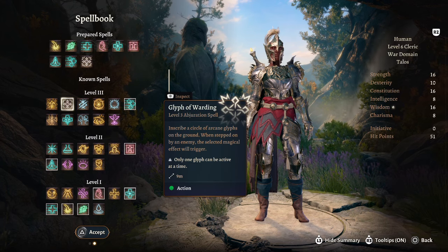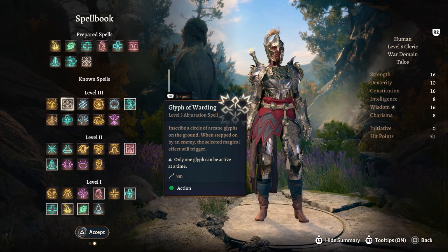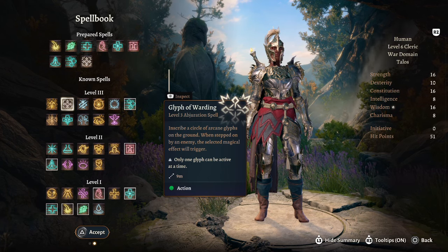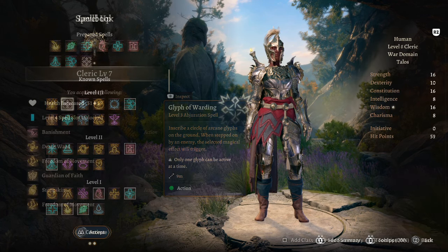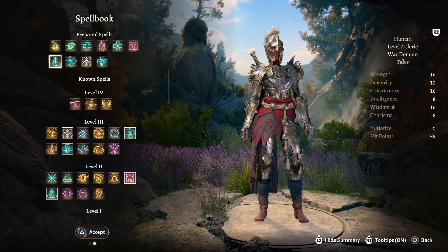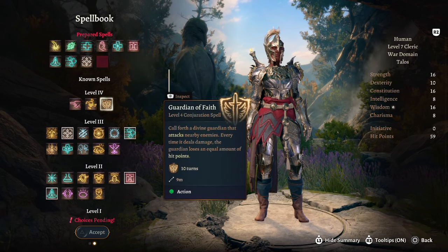Once you place the Glyph it will trigger at the end of your turn if there are enemies within it — you don't need to wait for someone to run into it. So if you can place it in a big cluster of enemies, it will trigger and deal damage to two, three, four, five or however many enemies are in the center.